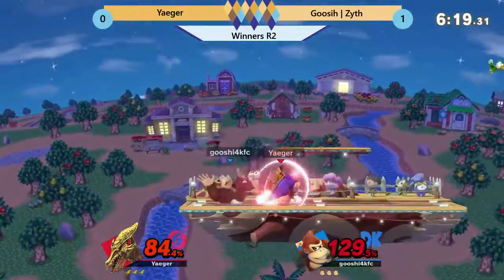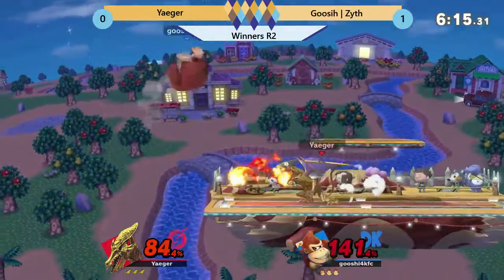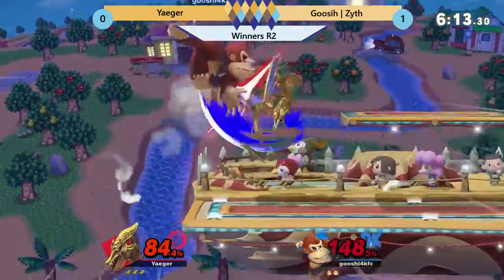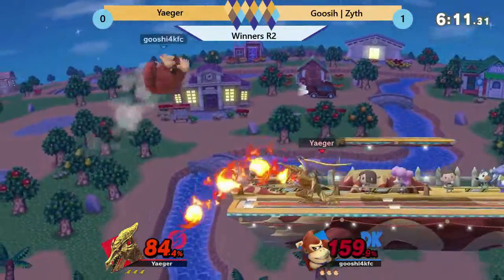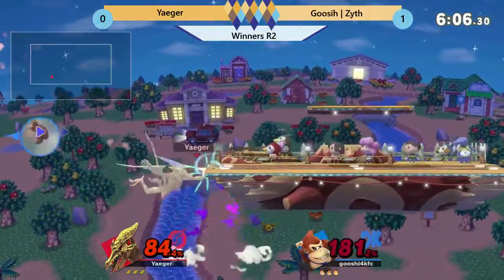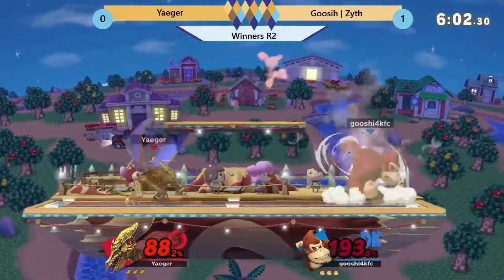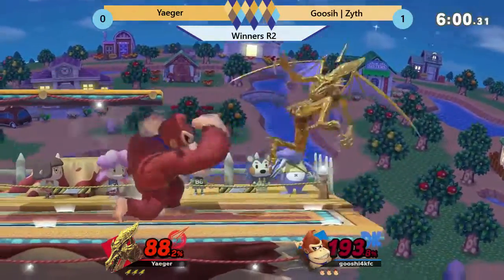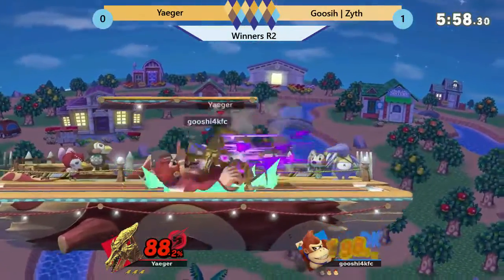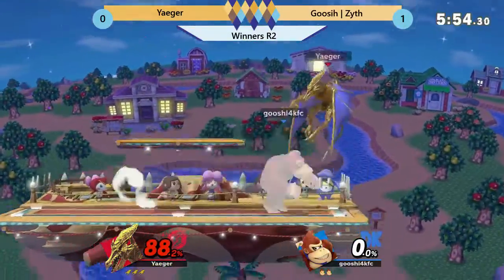Spot dodges the forward smash. Zythe landing aggressively, off stage — plasma fire, whatever that thing's called. Nice neutral air, up air. Jaeger trying to get the camp on, up air off the ledge, trying to punish that poor recovery of Donkey Kong, but they're back on stage. Jaeger can sneeze on him — very good killer on Jaeger's side there.